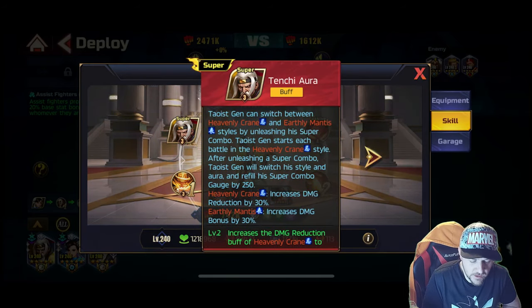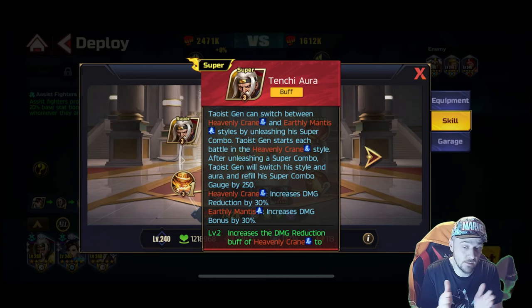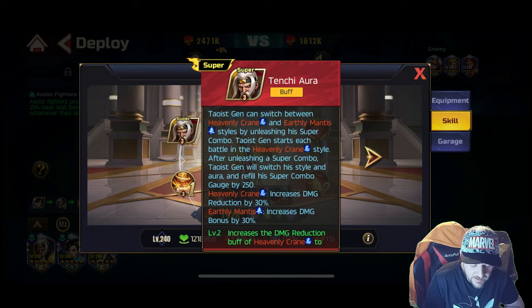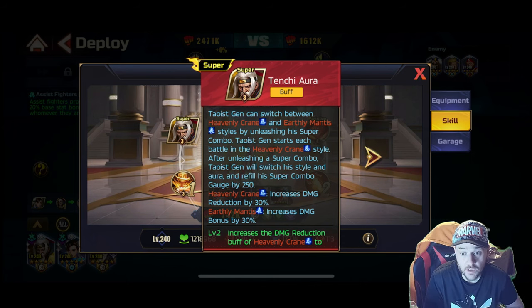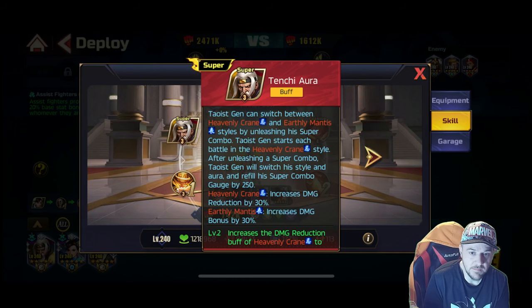Because of how this guy's super attack works, it makes me wonder if he's going to show up in a very specific team. Taiwis Gen can switch between Heavenly Crane and Earthly Mantis. He'll do one, then the next one — it's not random, he goes from one to the other. By unleashing his super combo, Taiwis Gen starts in Heavenly Crane, and after unleashing his super combo he will switch styles and refill his super combo gauge by 250. You're going to get combo boost and gauge off this guy, which is massive — meaning you can start combos earlier, especially for boss battles. That could really make things go a lot higher.